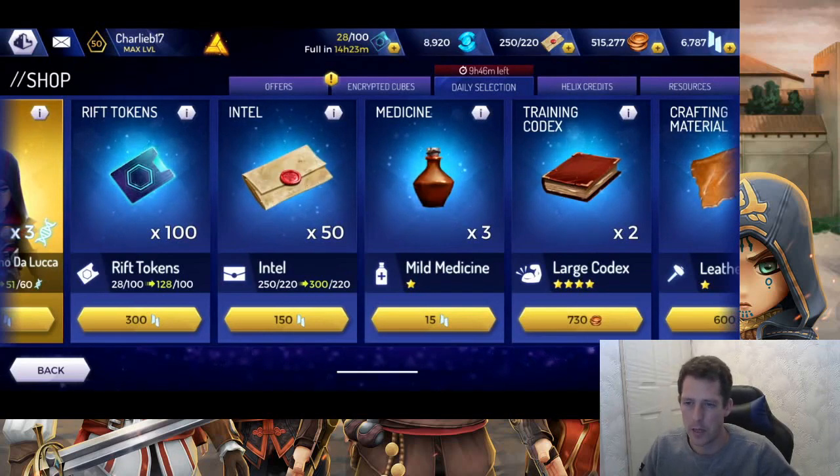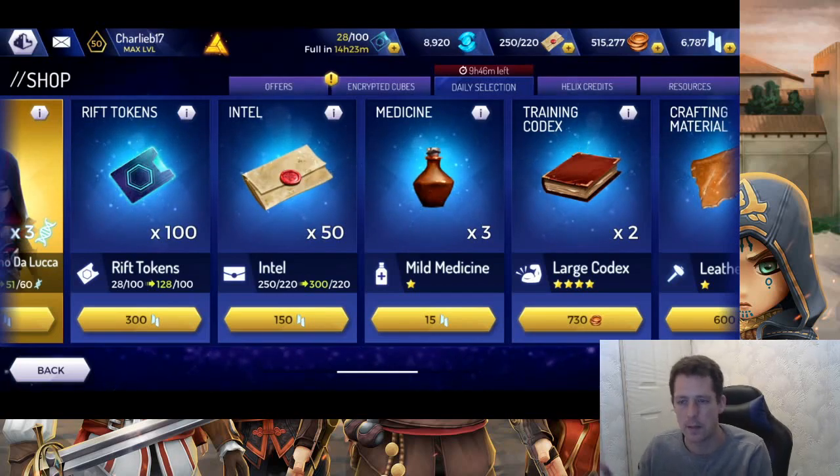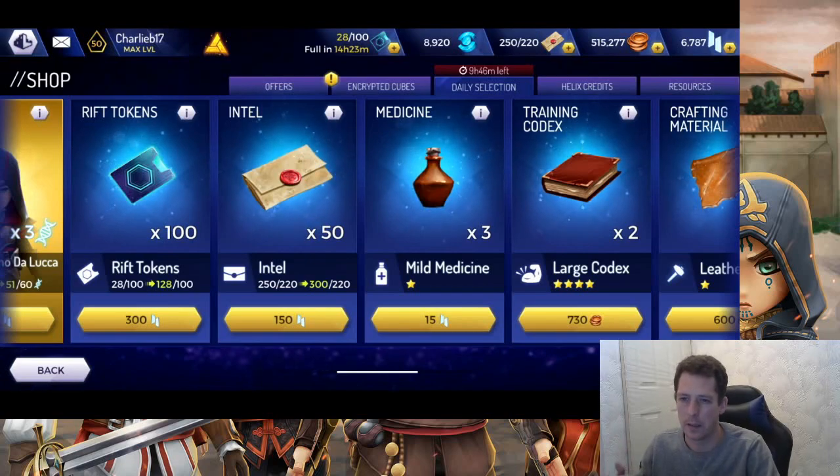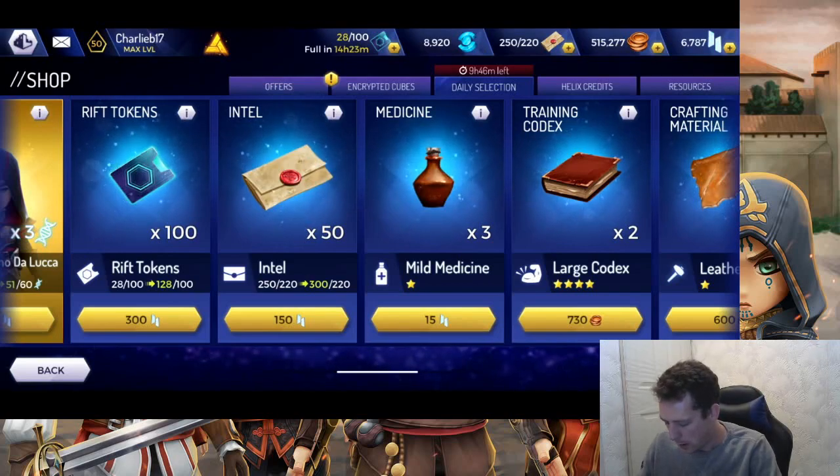Medicines are also not worth spending credits on. You can farm potions left, right, and center — through chests, by having someone work the alchemy room, and from the progression bar in your helix rift events. There are so many ways to get potions that it's just not worth buying them with your credits.